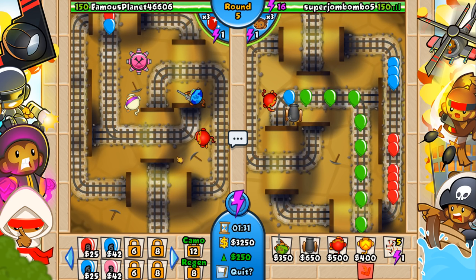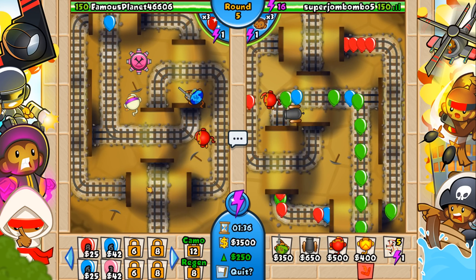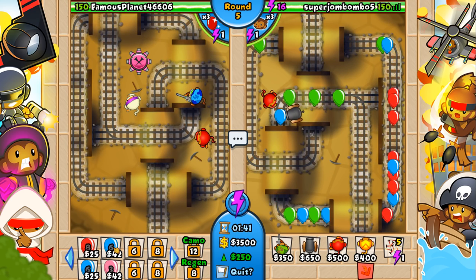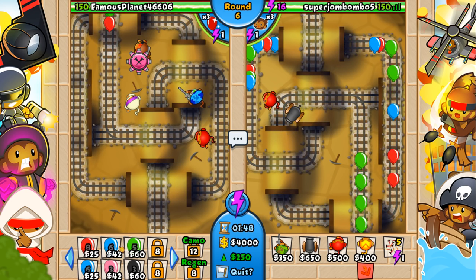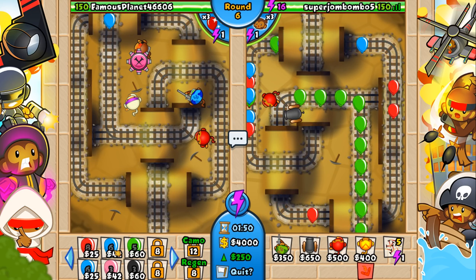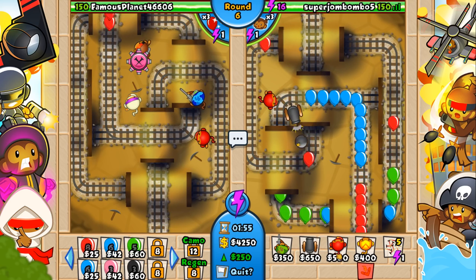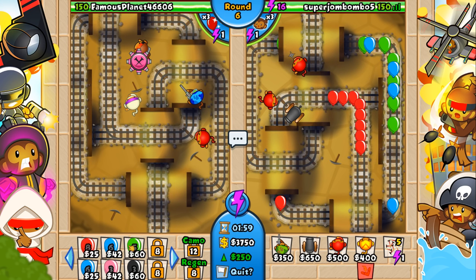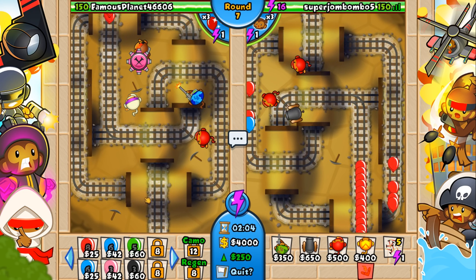What I can also do is send out bloons against my opponent. This is sort of confusing to talk about in terms of economy. Basically, it costs a little bit of money to send out bloons against my opponent, and normally that's sort of a good thing — I say sort of because it costs money but also gives you more money later on. If you think you can damage your opponent, you probably want to send out some bloons against them.